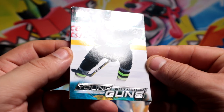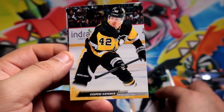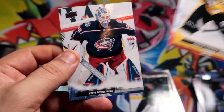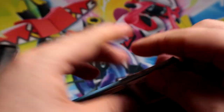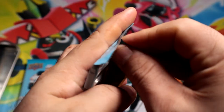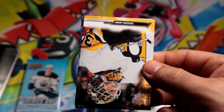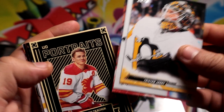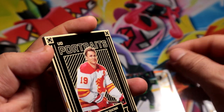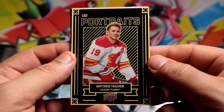I wish the 'Young' and 'Guns' would be like white, though, because with the foil thing it's barely visible through the camera. But yeah, it's all right. Three more packs to go — maybe there's a small chance we might get one more, but the hopes are not too high.